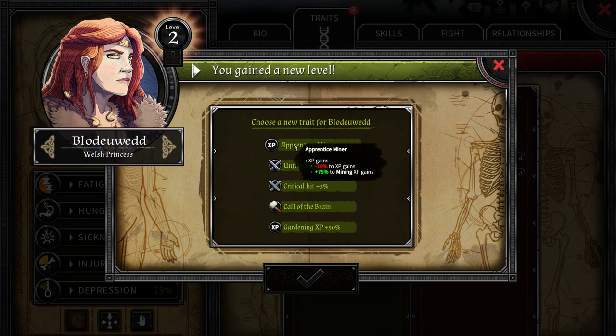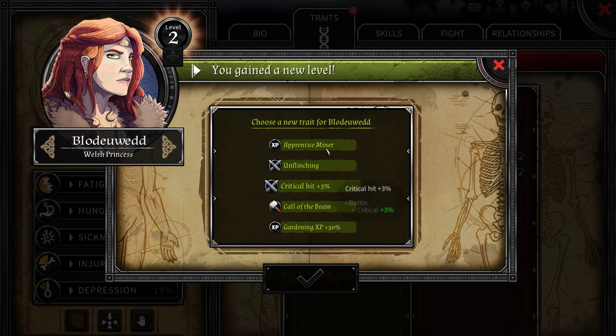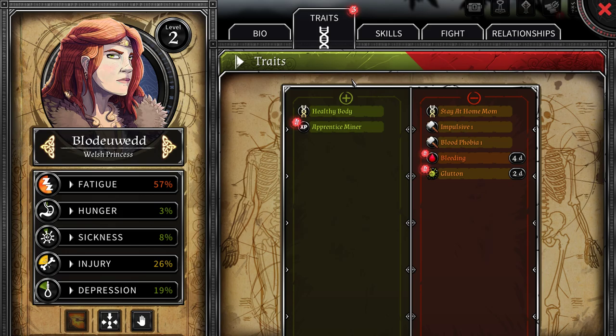Let's check out what we can learn. Apprentice Miner — I like the look of that. Call of the Brain: intelligence plus 10, wisdom minus 5, gardening XP. Unflinching — affects resistance. Yeah, let's do Apprentice Miner.